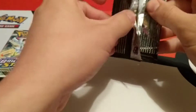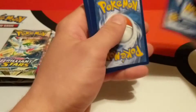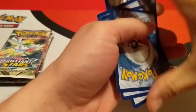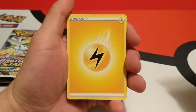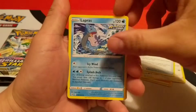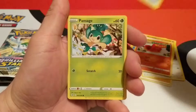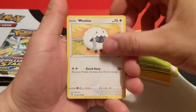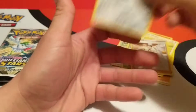Here we go, first pack. Starting off with the Electric Energy. Dunsparce, Chramamatic, Lapras, Geodude, Sizzlebee, Killfish, Pinsage, Wooloo. Reverse is a Cook. And our Rare is a Corviknight.